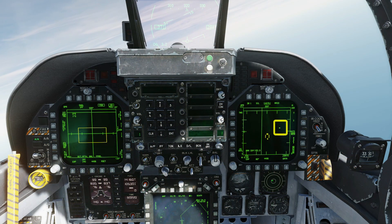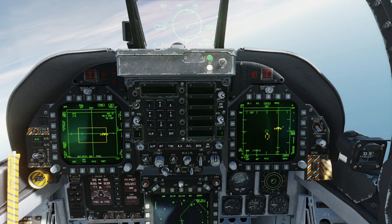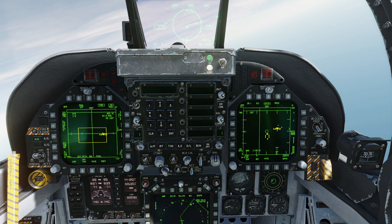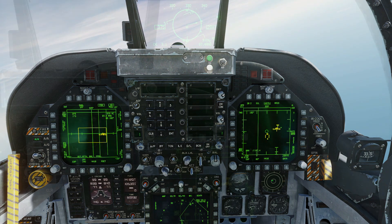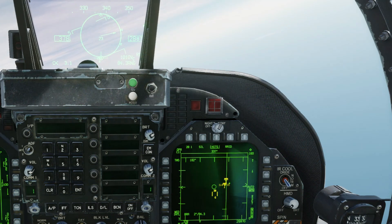There's our first radar contact, and now it's bugged, which means the plane is tracking it as the primary target. That's indicated by the small star inside the radar contact. We've got AMRAAM launch symbology both on the HUD and on the right screen. We've got triangles on the outside of the range clock and the range bar on the radar screen showing when we can launch our missile.